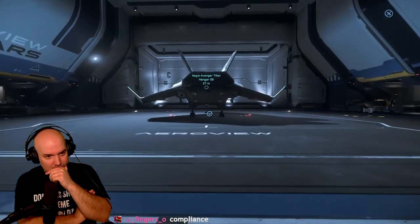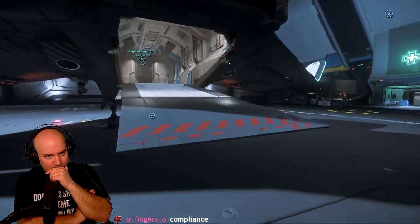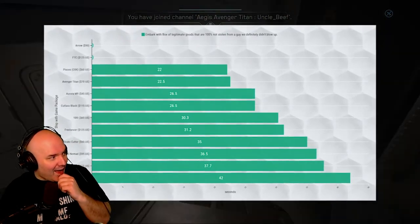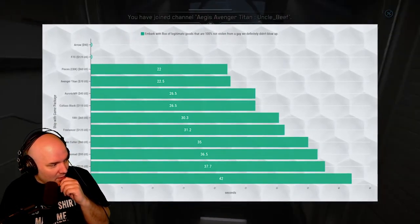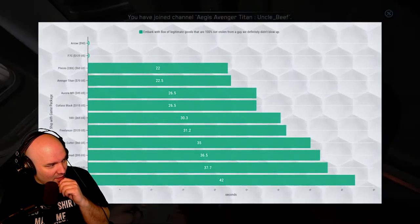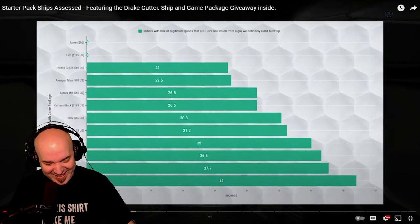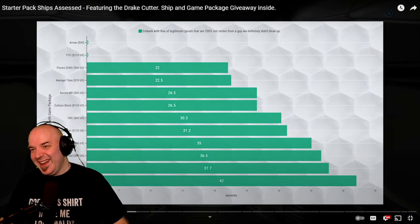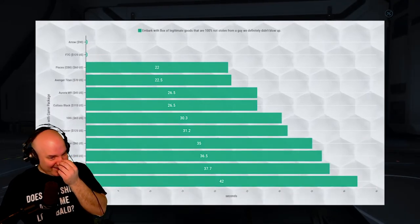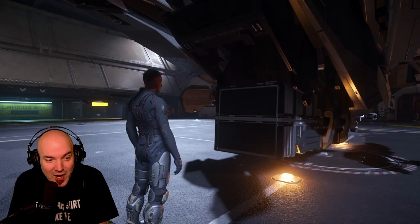The third is our standardized box loading test, which times how long it takes to store a box on board the ship from 30 meters away, get to the pilot seat and be flight ready. The Hornet F7C and Anvil Arrow have nowhere to stuff a box and are unsuitable for anyone interested in delivery missions or storing any inventory. The Mustang has a poor result here due to the fact that the cargo tube has to be accessed from the rear of the ship.